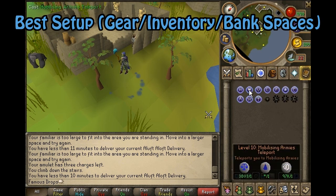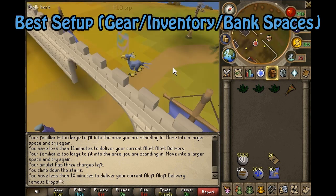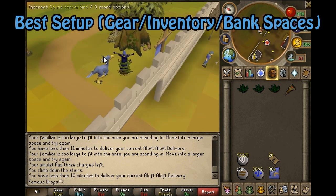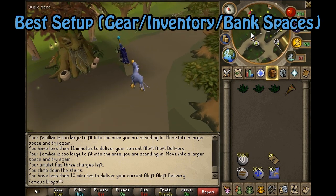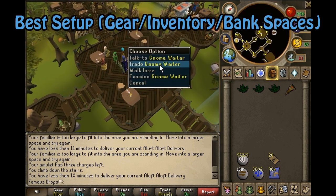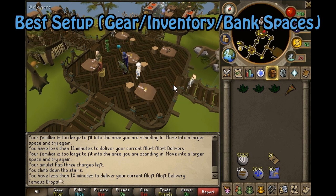Then you want to take the quickest route back, which is generally by the Spirit Trees. You could use the Grand Tree Seed Pods, but it is unadvised because it's a waste of 10k, whereas the teleport method back takes only about 10 seconds longer and costs so much less. It is highly suggested that on your way back, before you get a new delivery, talk to the gnome waiter.